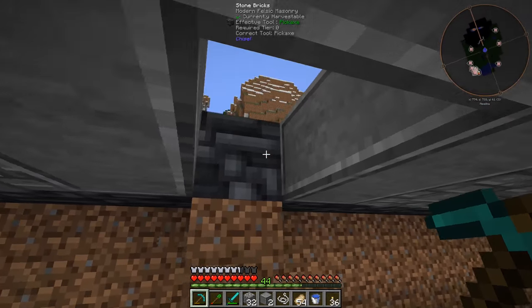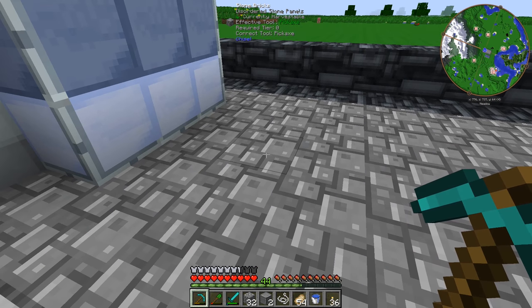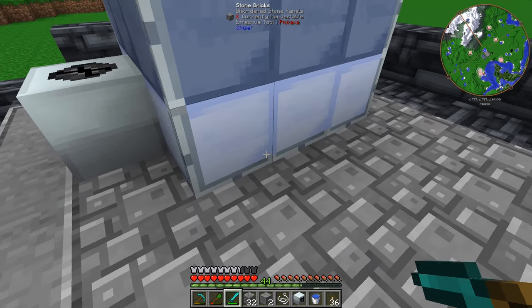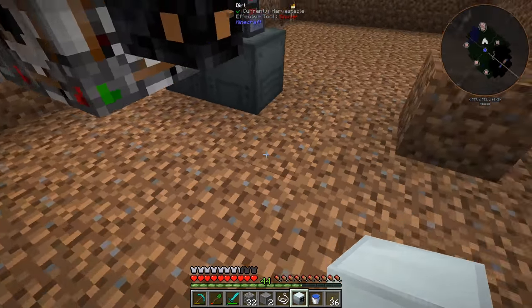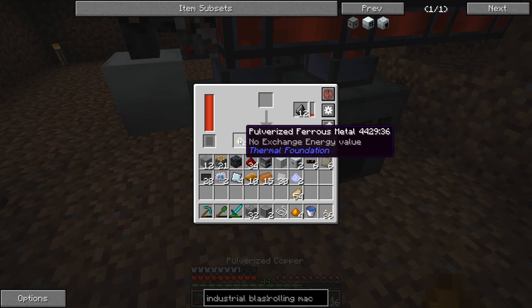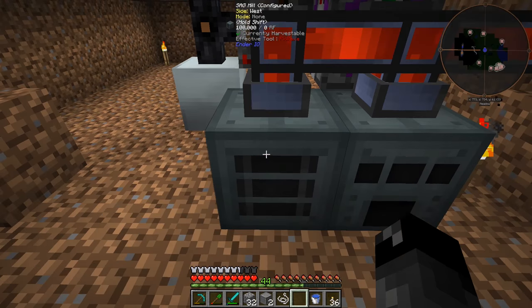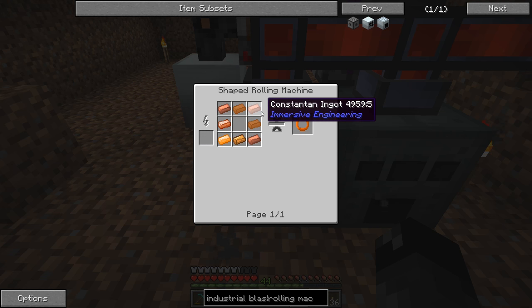Now we can combine copper dust and pulverized ferrous, smelt that, and make our cupronickel material. Let's set down the rolling machine we just made. I'll put it over here where it's easier to get power — actually, let me look at where the best place is. We can use a wrench to move this later — this isn't a machine we'll need a lot of access to. So the copper and ferrous dust together makes two at a time — that's awesome! We'll need to pulverize a little bit more. Each ring gives us one per craft so we're going to need 16 total.